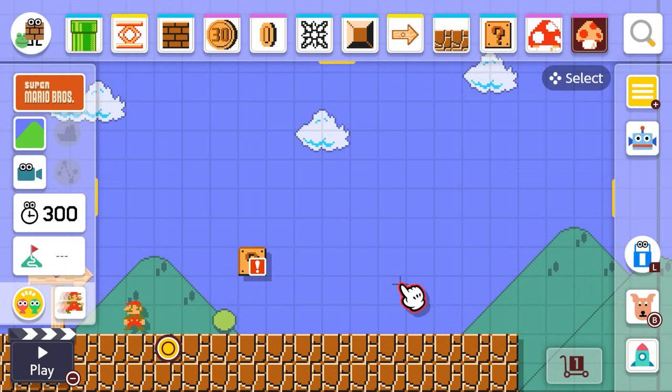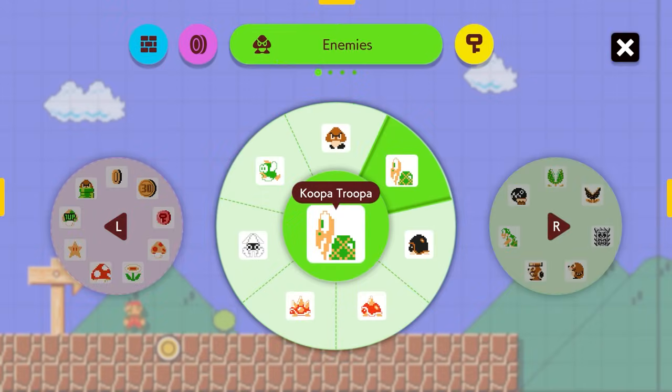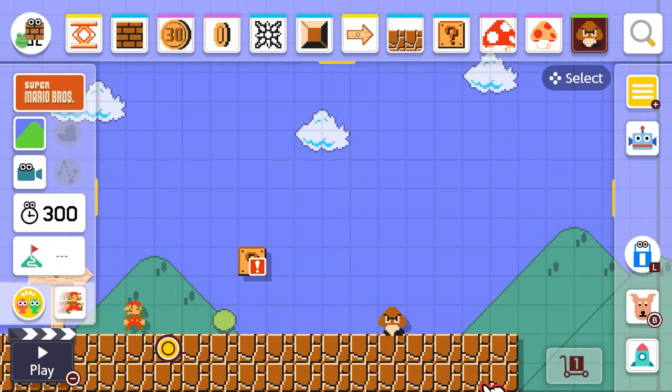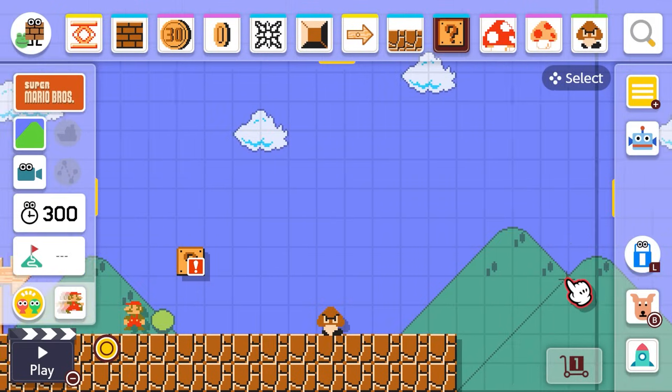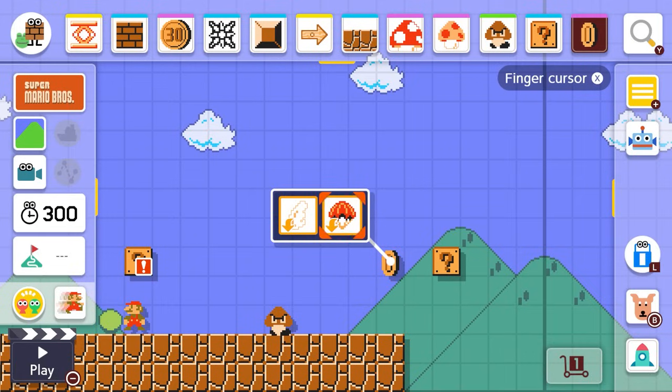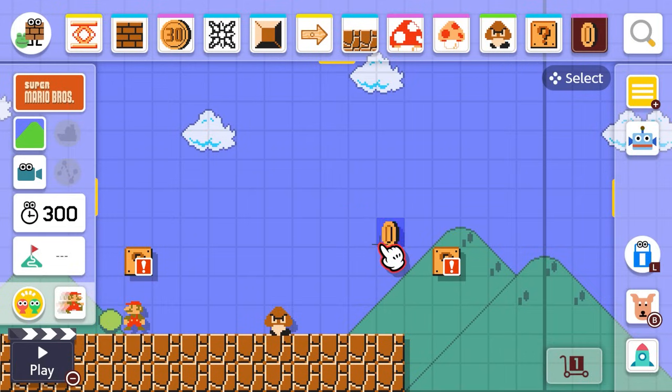Okay, cool! We've got a mushroom in that question block, and I need to put some more stuff out. How about some enemies — like a Goomba! They have all these other ones too, but a Goomba's a classic Mario enemy, so we'll start with that one. Now let's put another question block, and this time I can put some coins in it — because you need coins in a Mario level! I can just drag and drop them in and put a bunch in there, so everyone can get really excited when there's lots of coins inside.